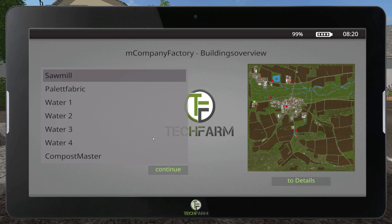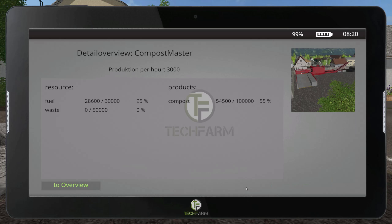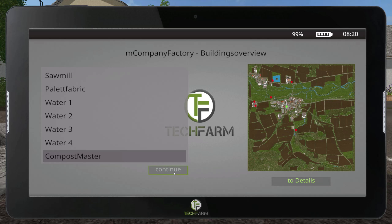The fabric script — look at this, it has all the fabrics on the map. So instead of asking 'what's the status of the composter?' — look at this: it's got fuel, it's got compost, and it's got waste. This is just really cool.